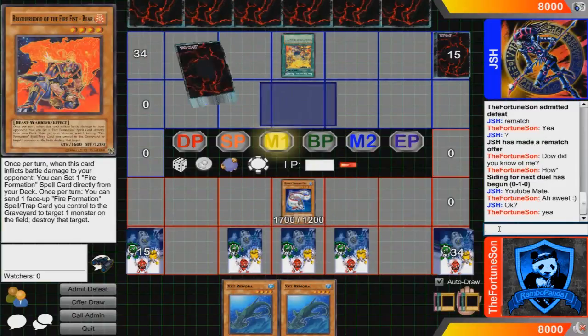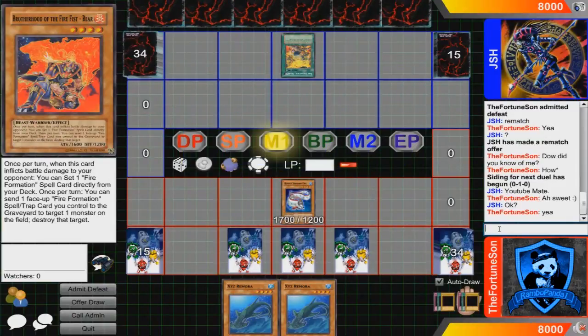The other main monsters for this deck are 3 Royal Swamp Eels. These are level 4 Tuner monsters that can only make Synchro monsters when the other Synchro material monsters are fish type.